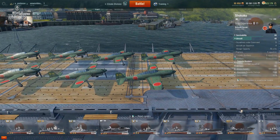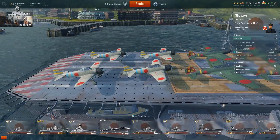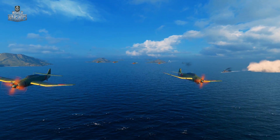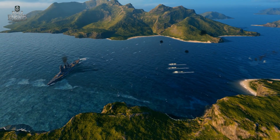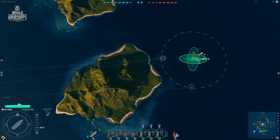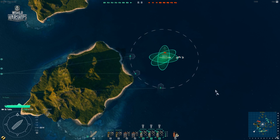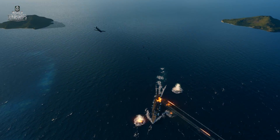Each aircraft carrier has several squadrons capable of achieving various missions. For most carriers, torpedo bombers constitute the main anti-ship force. Their torpedoes can destroy thick-skinned and slow targets, such as enemy battleships and aircraft carriers. Dive bombers are more effective against light ships and destroyers, as the HE bombs they drop can inflict heavy damage and cause fires.